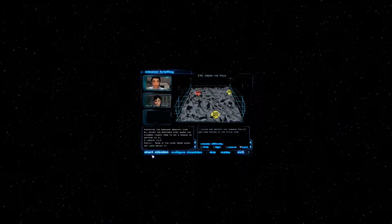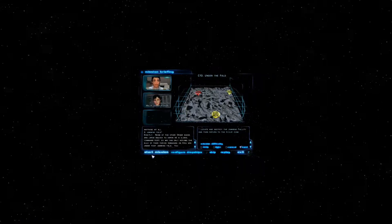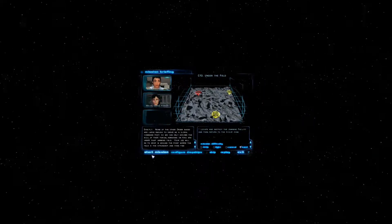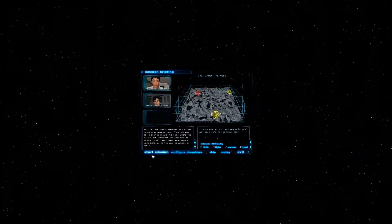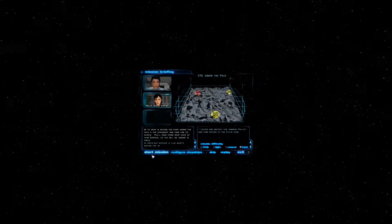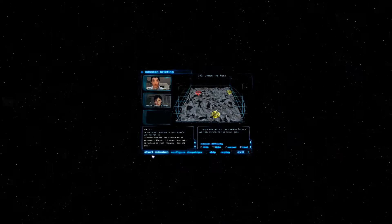A jamming field? Exactly. None of the other Order bases are large enough to serve as a global command post, so we can only assume the bulk of their forces remaining on Creek are under that jamming field. Your job would be to drop in around the point where the field is the strongest and then find its source. You'll have three dropships at your disposal, so you will be landing in force. But without a clue as to what's waiting for us. Craven soldiers are trained to be adaptable, Major. I suggest you take advantage of that training.